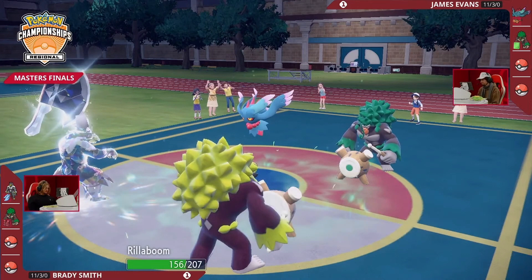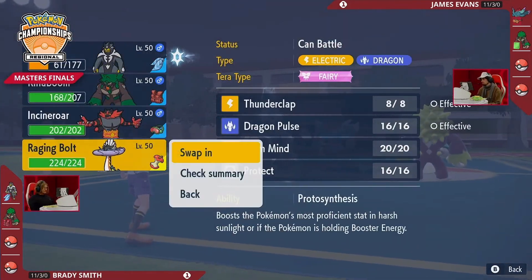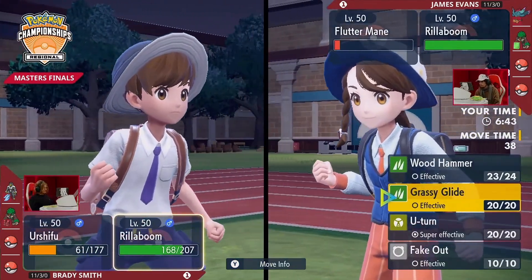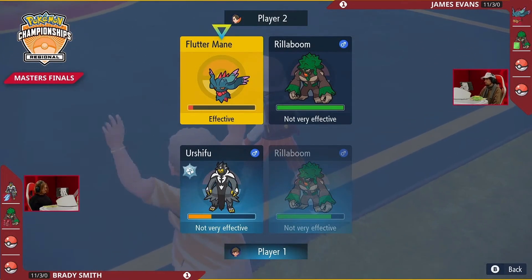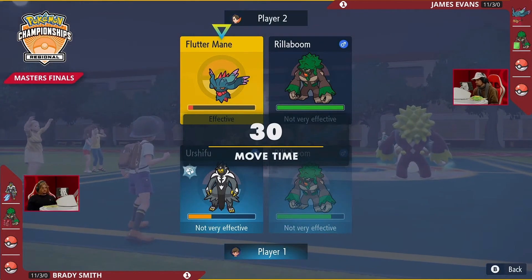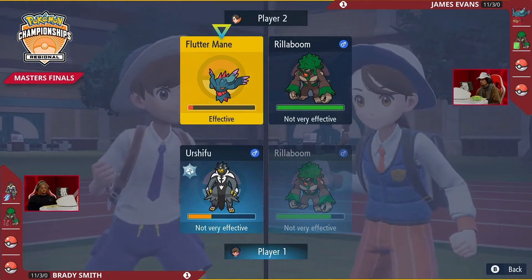Chatot Ball into Urshifu covering the Terastallization does a lot of damage. Wood Hammer from Rillaboom into Flutter Mane brings it right down low — it hangs on! If he had Metal Plate instead of Assault Vest, it would have been enough to knock out. That's the intricate difference between these teams: having Assault Vest lets you endure Moonblasts better, but you do just a little bit less damage than James's Meadow Plate, which would have been enough to knock out Flutter Mane.